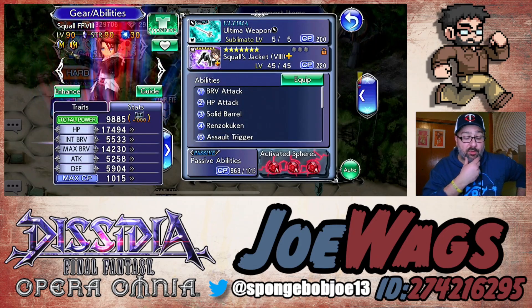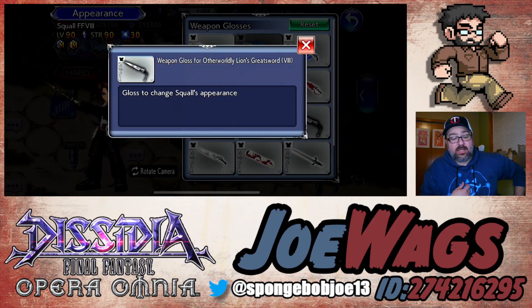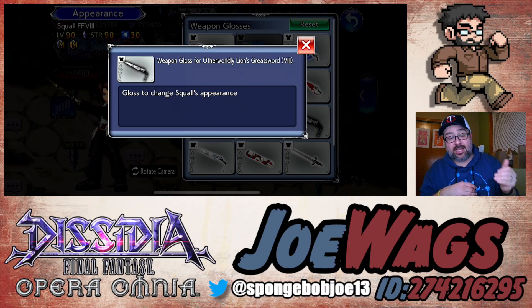Squall has two extra weapons you cannot get on banners. One is the mannequin weapon found in Chapter 2.5, around part 2.5.8 - after 2.5 there's a space rift section that opens up with stages for each protagonist. You can get a copy of the mannequin weapon there and max it out with power stones, or buy it in the weapon shop with power tokens - they're only 10 tokens, pretty cheap.